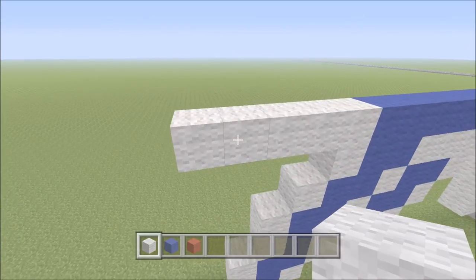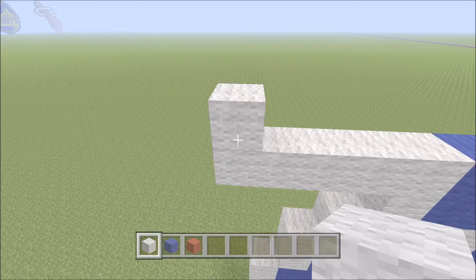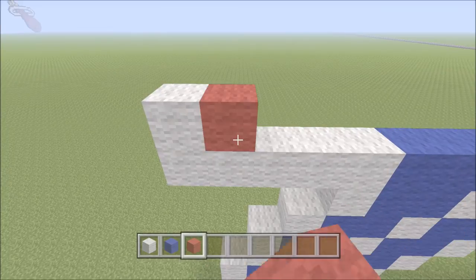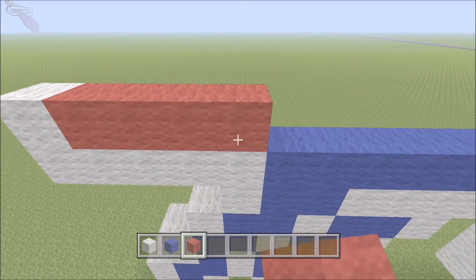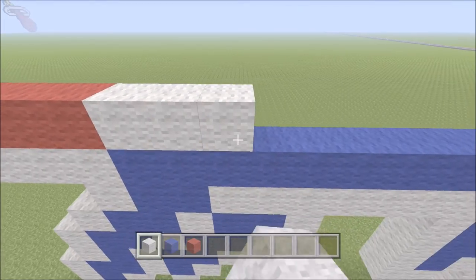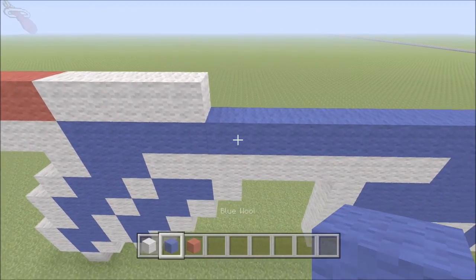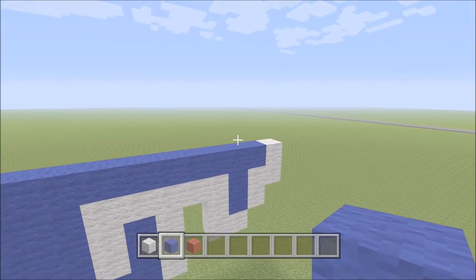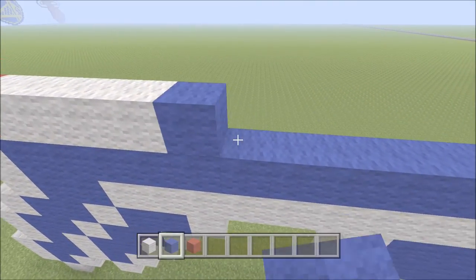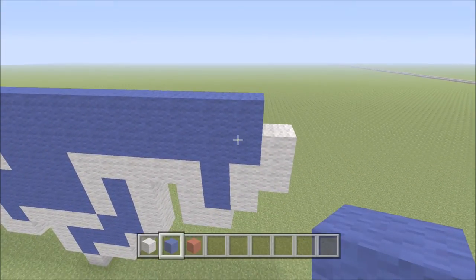Now we can build directly above this block here on the left with one piece of white. To the right of it, we're going to add four blocks of red — one, two, three, four. To the right of that go ahead and add four blocks of white — one, two, three, four. Now we're just going to fill with blue all the way across until we hit the blue on the front side of the build — I'm not going to give a count for that — and we're going to stop right there where the blue ends.